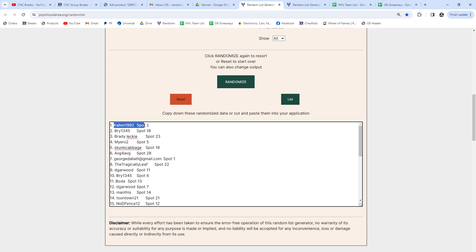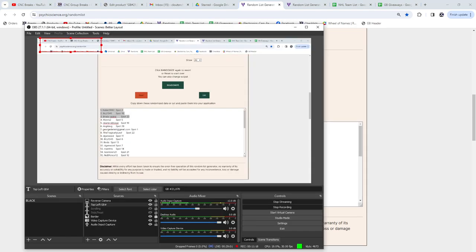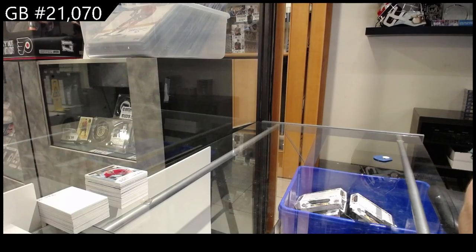Kalen gets the autographed rookie redemption. Bri gets SP2. Brady gets SP5.